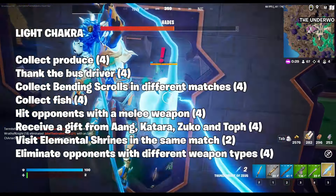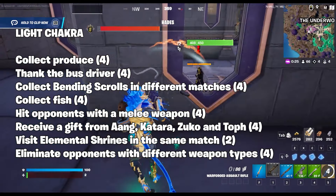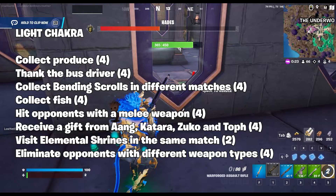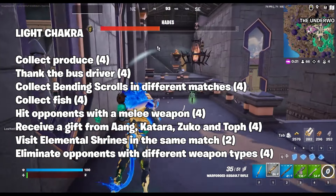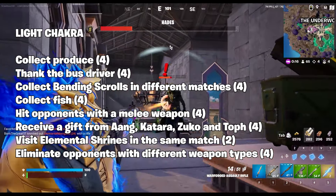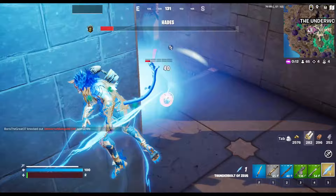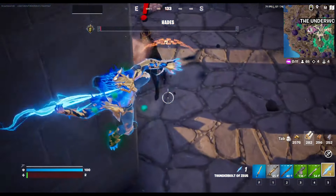Light chakra: collect produce; thank the bus driver; collect bending scrolls in different matches; collect fish; hit opponents with a melee weapon; receive a gift from the Aang, Katara, Zuko, and Toph NPCs; visit elemental shrines in the same match; and eliminate opponents with different weapon types. And again, discovery quests are available here as well.